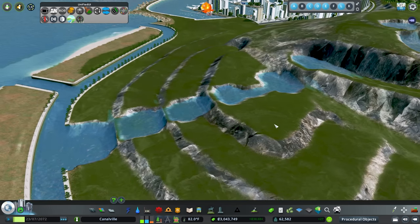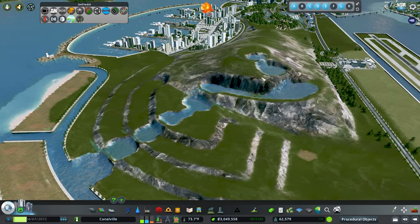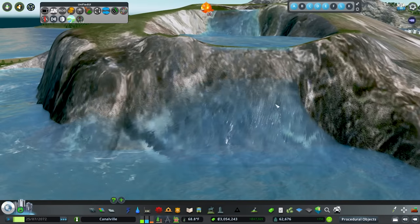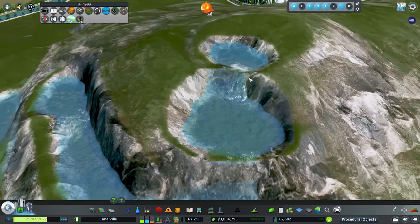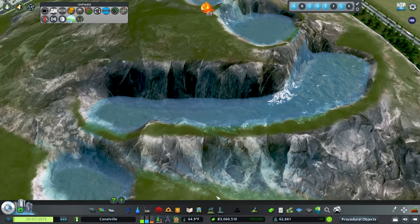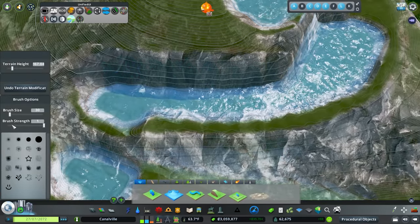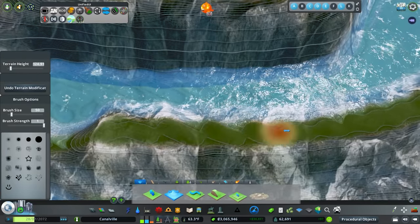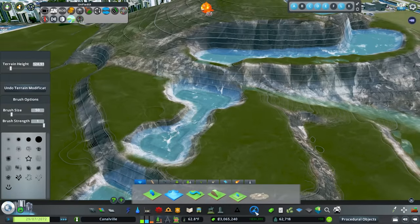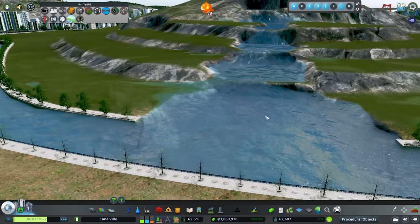Let's go ahead and hit play and see if we have any problems. Working with these can be kind of finicky — this is a really big waterfall network. Initially I was only going to do about three but with the national park this is a great opportunity. One issue is because it's so tall, the water is going through the wall rather than over it, and we're having a similar leak over here. I'll jump in and make sure the terrain here is leveled out appropriately.